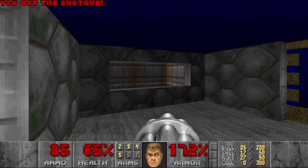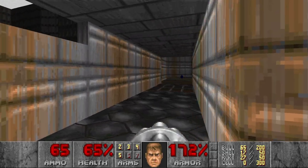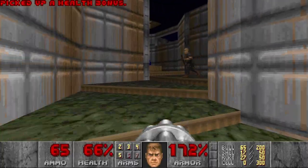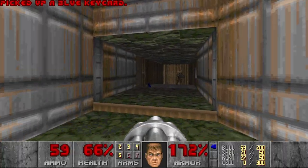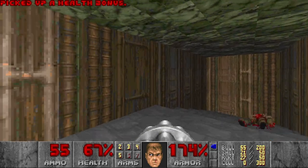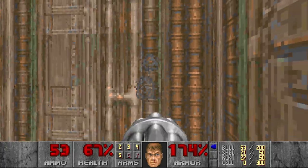Doesn't look like there are any secrets here. Can we lower this lift? No. Okay, now we have a blue key. Now we are outside and there should be something here, right? Yeah. This should open at some point.